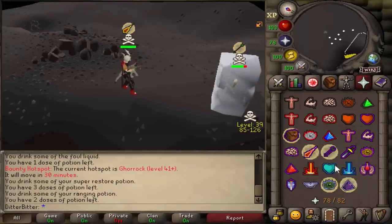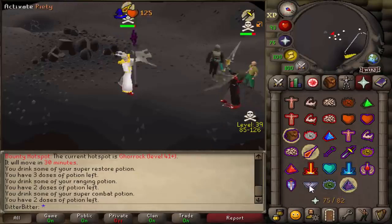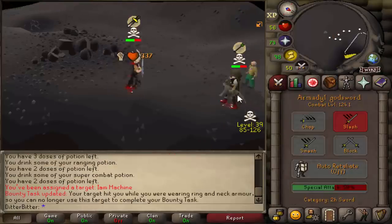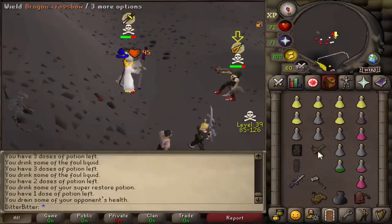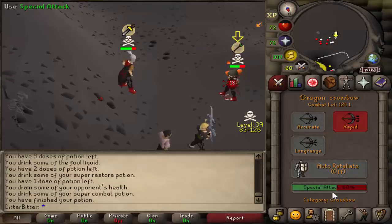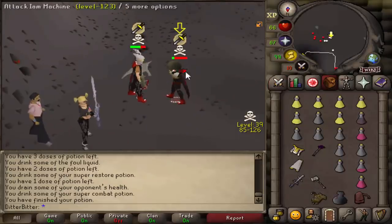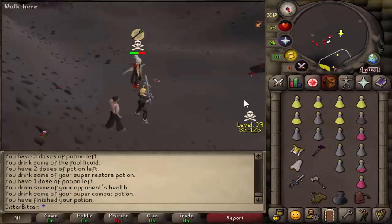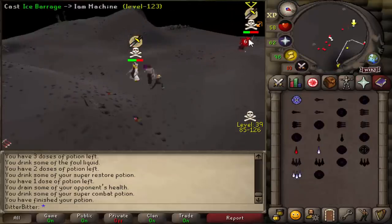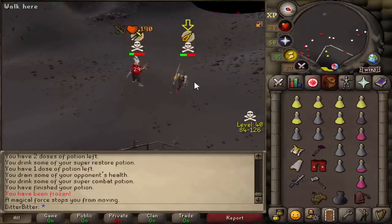Let's go for a bolt here. Go for a freeze — he's already praying melee. Into the G-mall. Let's just go for a blood blitz here. 46 on that HP — as if he didn't die, dude. That's just depressing. Catch a freeze. Big bolt for the KO. Let's just brew up here.